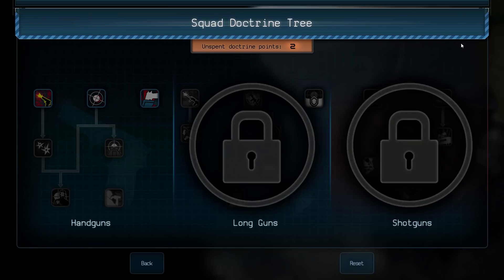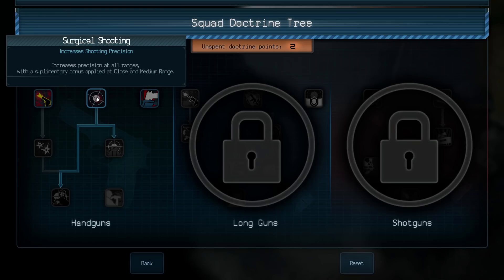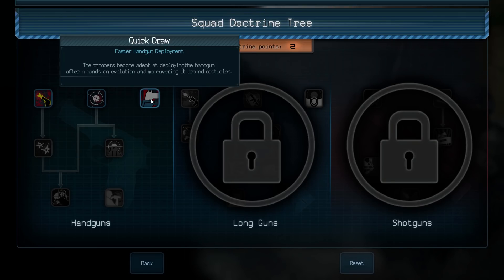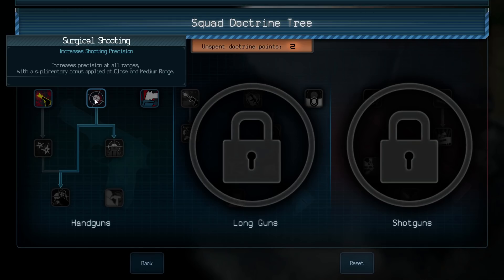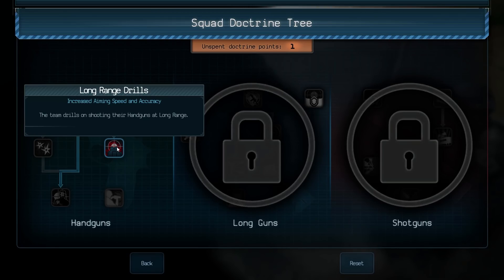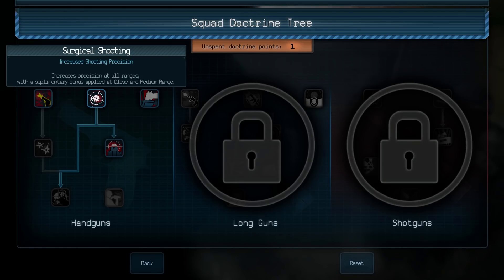However, we have got two doctrine points, which are like perks essentially. I've just been playing the same first two missions about four times each, so I've not done much. What's this do? Increases aiming speed at close range. Increases shooting precision - that might be worth taking. Faster handgun deployment leads on to other things. Targets at close range are engaged with a quick pair of sighted shots. Increases precision at all ranges - that seems like a very obvious choice. The team drills on shooting their handguns at long range. So they're a bit sharper at shooting people at whatever range. We'll have those two, please.